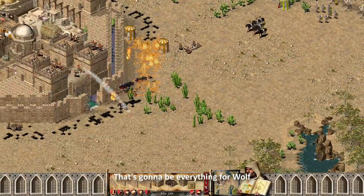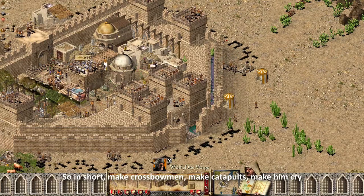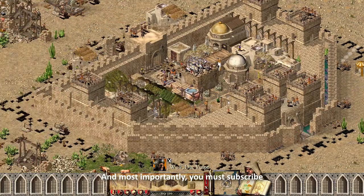That's gonna be everything for Wolf. So in short: make crossbowmen, make catapults, make him cry. And most importantly, you must subscribe.